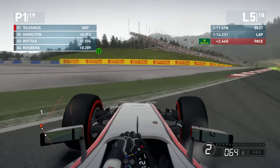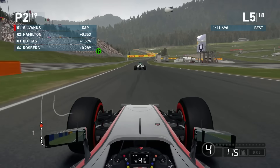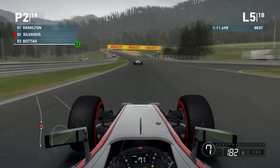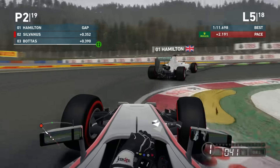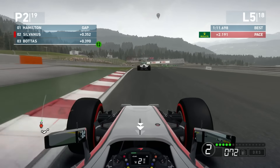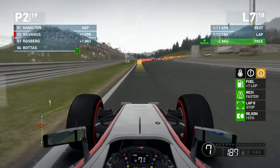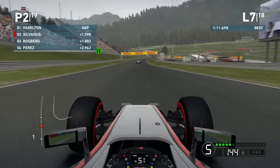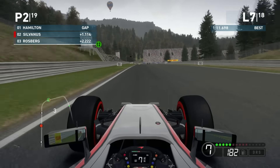Approaching the first corner and we've locked up the front right completely, missing the apex. We've just hit Lewis Hamilton on the right hand side and he's regained first place. All that work undone. We're going to try and stick behind Hamilton and see what we can do. We outbrake into the corner but get a tyre over the white line causing a slight lock-up. Bottas is behind us, Lewis in front. Going into lap seven, Rosberg is behind us, Bottas has dropped back. Lewis has left the DRS activation zone open so we don't have a chance to catch him.